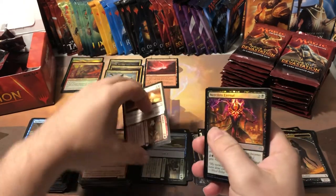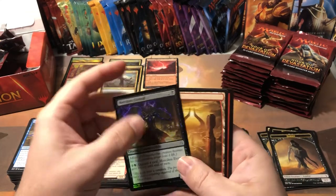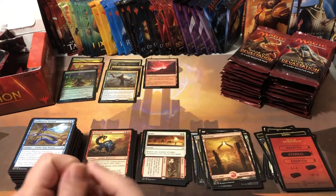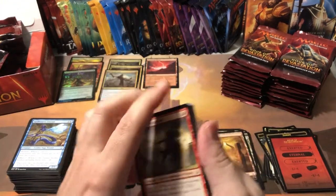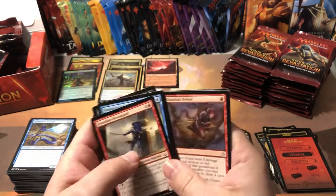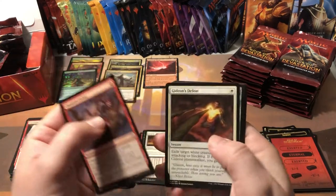Merciless Eternal uncommon foil, and another full art — so I guess this is all full arts in Hour of Devastation. What's the one that's every one in three? God, I've been opening so many sets in such random succession lately, I forget which one does what.